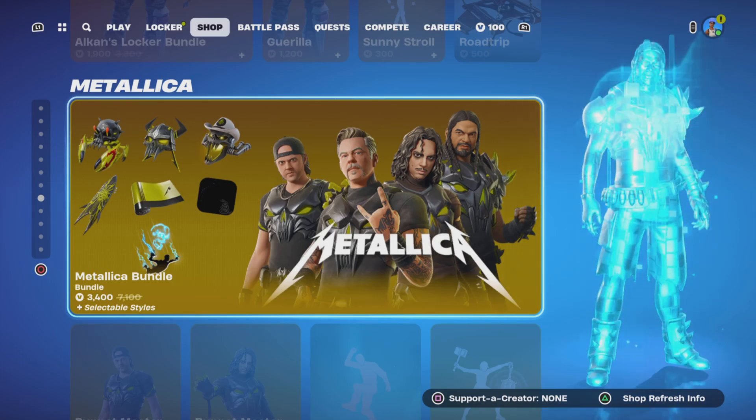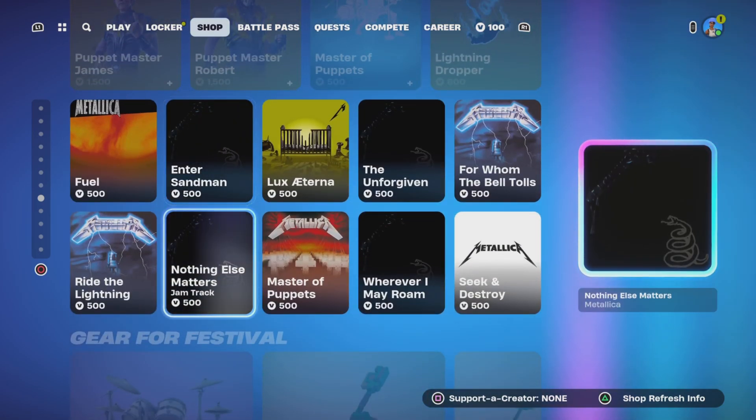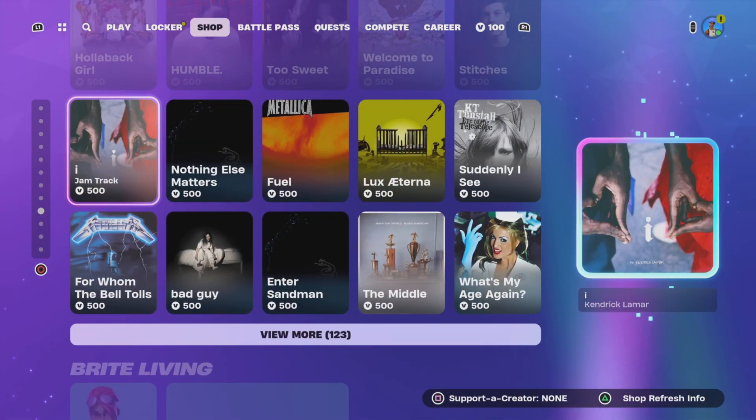The metallic stuff is still here — bundle is 3400, individually they're 1500 each. Drum Tracks are still here, and there's more gear for the Festival stuff with more drum tracks available.